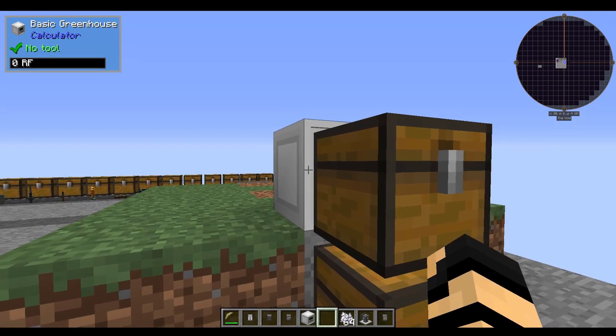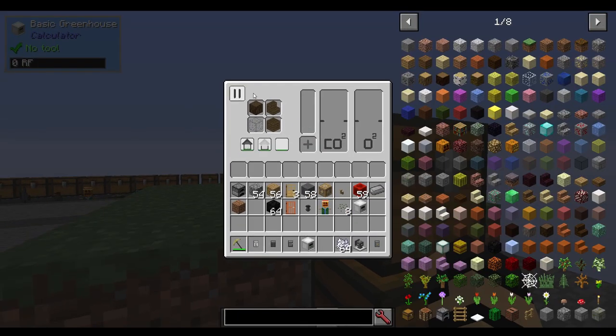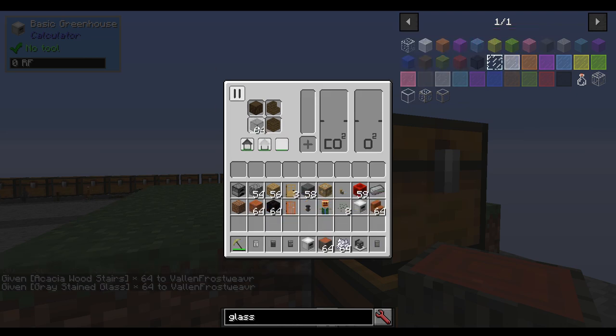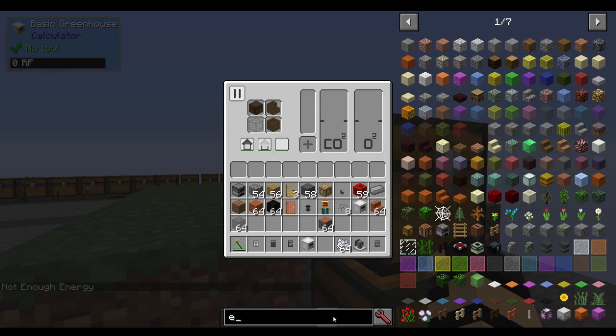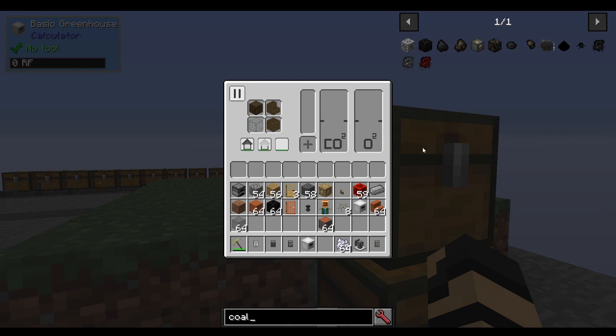Right-clicking the basic greenhouse shows an interface with play/pause, build, rebuild, and demolish options. Shift right-clicking with an open hand tells you what it needs: 18 logs, 56 stairs, 30 planks, and 14 glass. You can use multiple kinds of wood and glass. First, it requires energy — you could use your hand crank, though I don't recommend that. You can put in coal or redstone, but it chunks through fuel quickly. You can also pipe in RF energy from other mods.